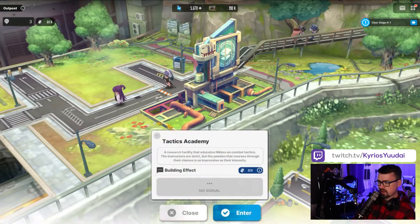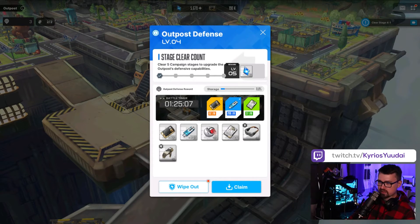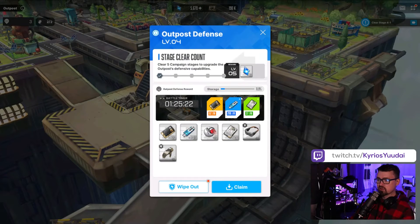Some of this is going to be left up to RNG because if you don't pull certain units there's not a lot you can do — that's where friend points come in to get more summons. One of the best ways to get money after the campaign is the outpost defense where I'm getting 62 credits a minute and 200 data sets every minute. The Tactics Academy events give you a boost, so the more boosts you get early the faster it goes. Make sure you claim this twice a day — it fills up in about 12 hours, so log in in the morning and hit claim.